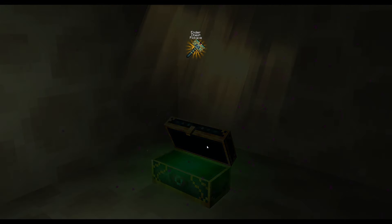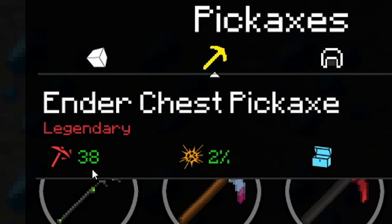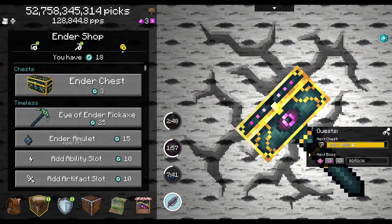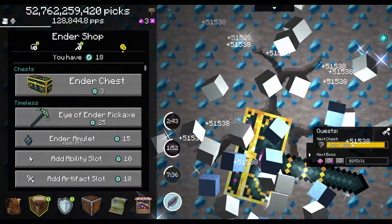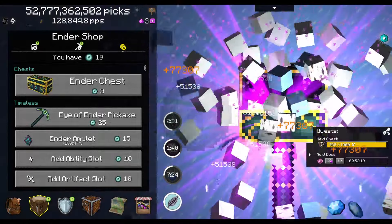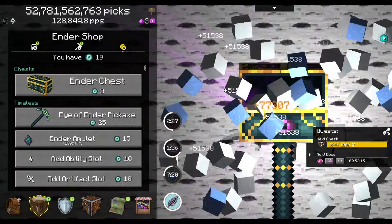I couldn't help myself and ended up buying one of these on a whim — a legendary quality ender pickaxe. It does 38 damage, more than anything I've had so far. I'm not sure yet if it's better than the eye of the ender pickaxe, which costs 25 of these. I have 18 currently because some came with the pickaxe. We're just going to use this and mine, and hopefully something good happens. We actually got 19 now, so this is going to work out great.